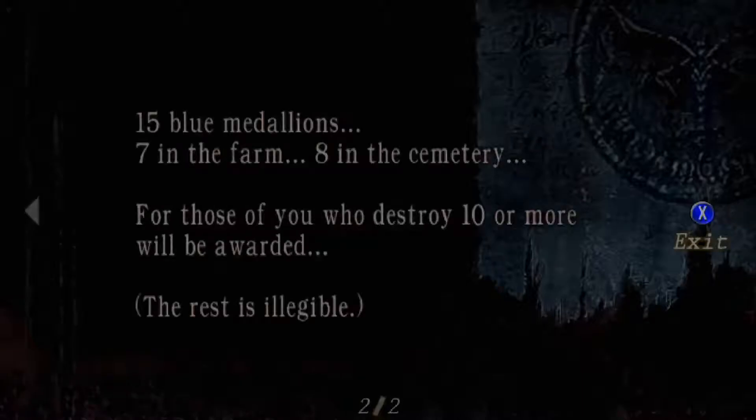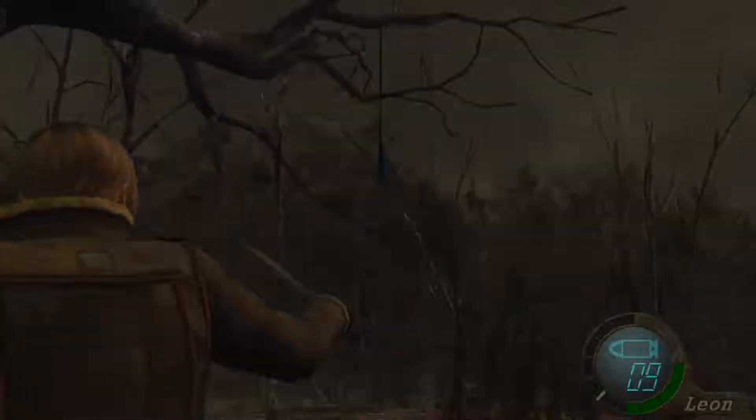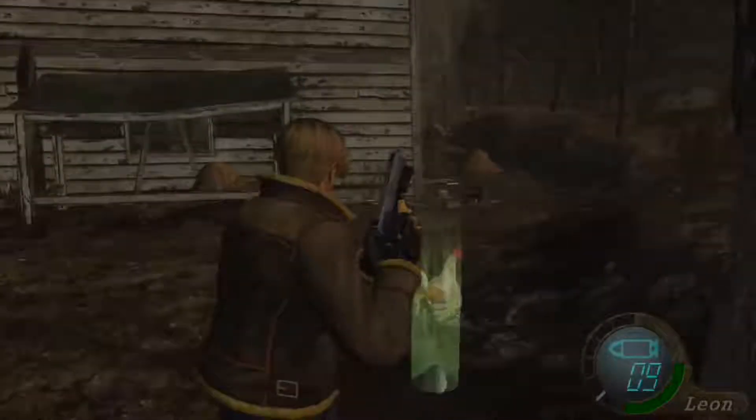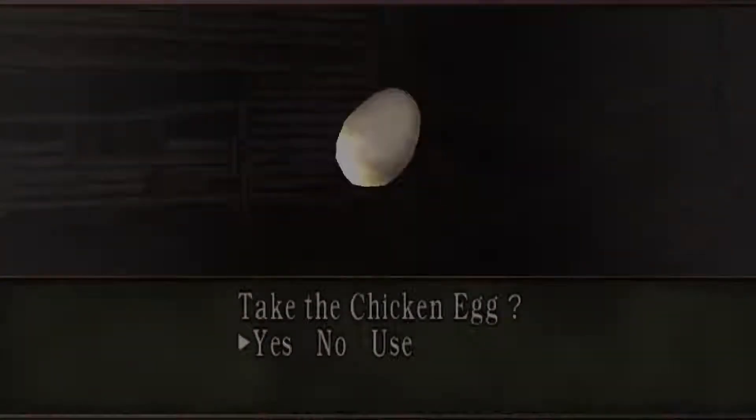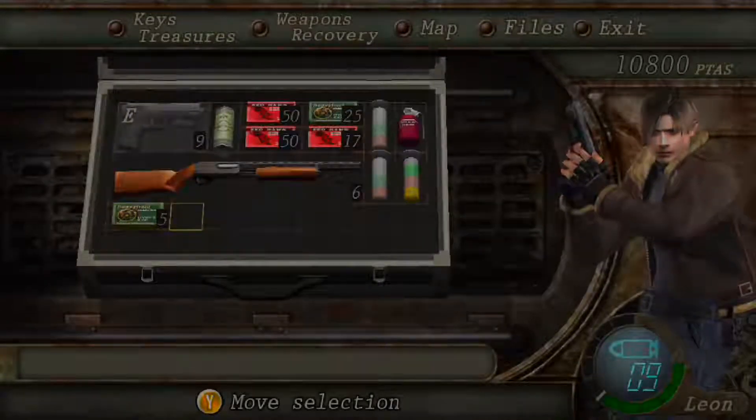Here is the blue medallions notice: 15 blue medallions — 7 in the farm, 8 in the cemetery. Those of you who destroy ten or more will be rewarded. The rest is illegible. And that's what they are — just medallions with the insignia on them. Chicken eggs are amazing — I might as well use that because my health is down a tiny bit.